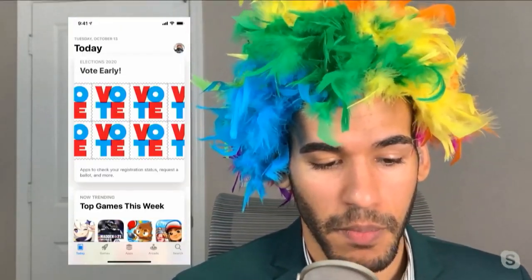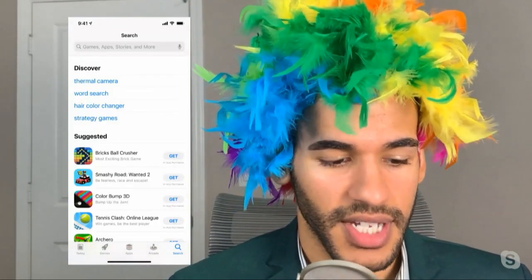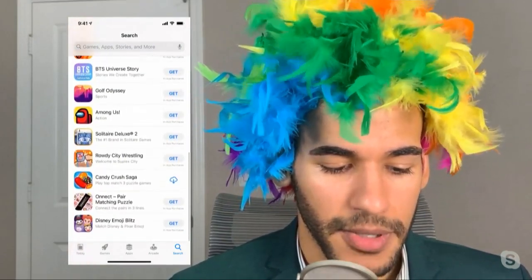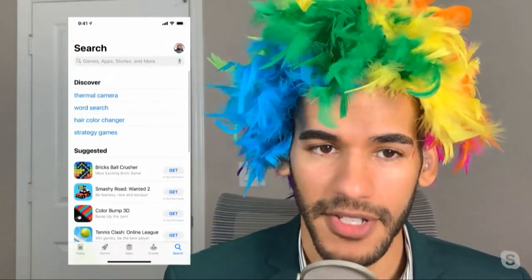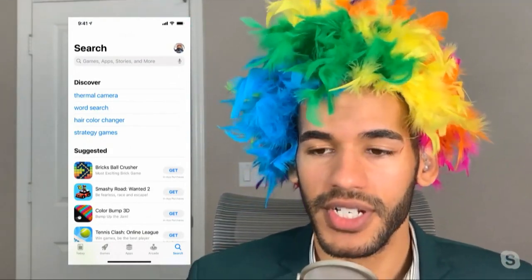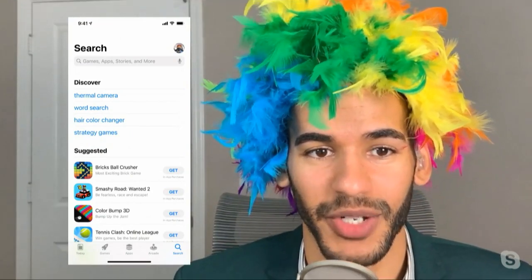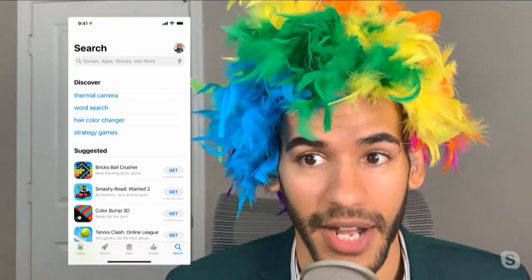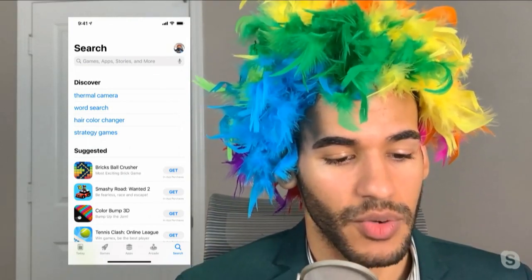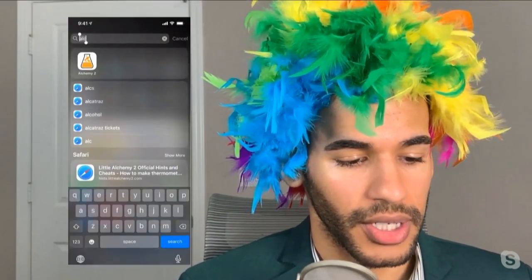Launch the App Store and tap the search button in the bottom right corner. There is, underneath Discover, an option called Suggested. These are apps that Apple suggests to you based on recent apps that you've downloaded and apps that you may have downloaded in the past. Unfortunately, mine is mostly inaccurate in terms of suggesting apps that I actually care about because of all the apps that I download for iOS Today. But occasionally it will get something right, and it recently got something right with the app called Little Alchemy.